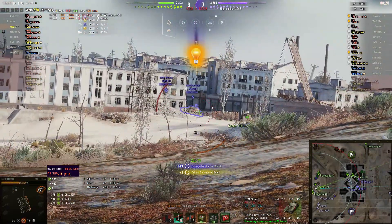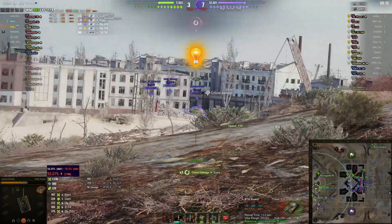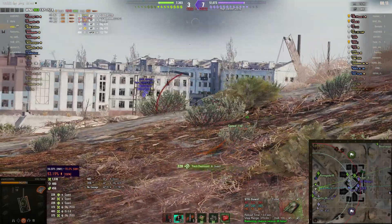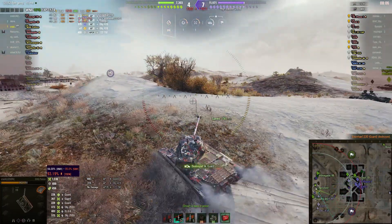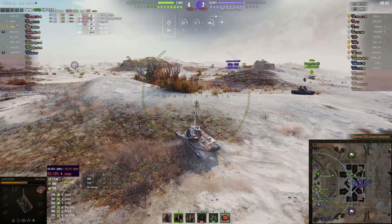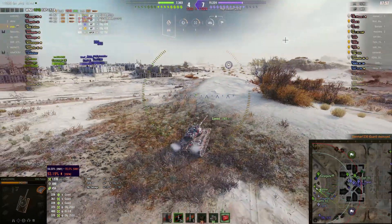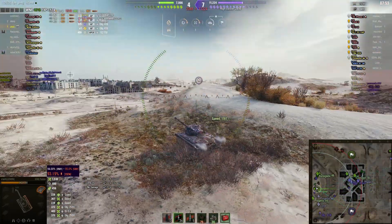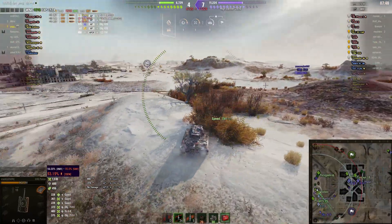He puts a blind shot in there and gets spotted at the same time. Takes a hit back, but can pump shots into the guard. One more blind shot and he gets a kill. The team is now substantially down — they're three tanks down and around 4K of hit points. So it's not looking good. Let's see what Krazyb can do in terms of influencing the outcome here.